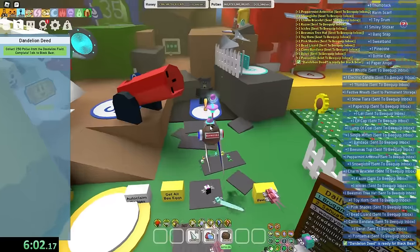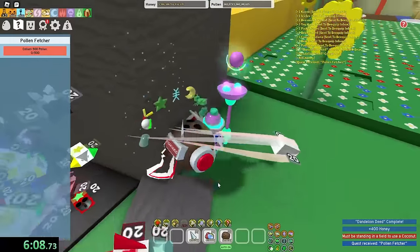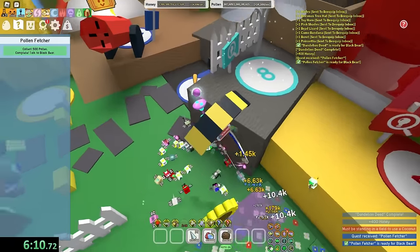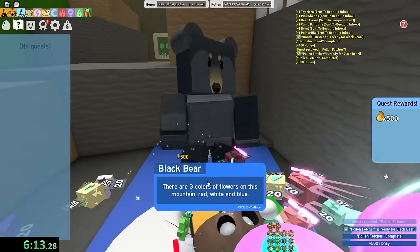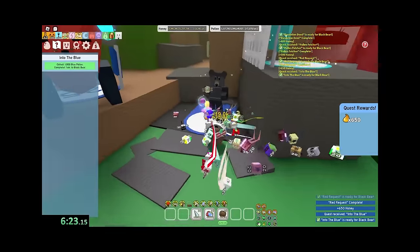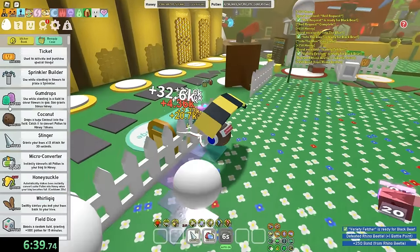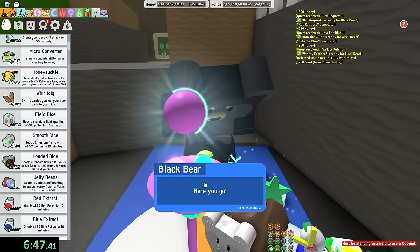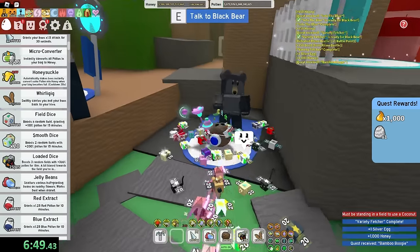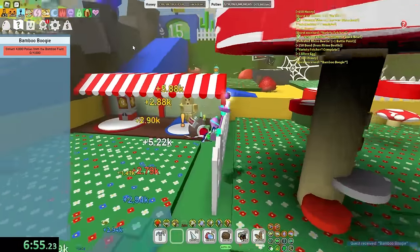The biggest problem with these speedruns isn't even getting the pollen — I can usually get the pollen in like two seconds. It's actually running around the whole map, because the Beast Swarm map is massive. Mushroom, Clover, and Blue Flower — this is my first taste of running around the whole map. Let's also use some Whirligigs. As you know, Whirligigs teleport you to your hive. Got my Silver Egg.